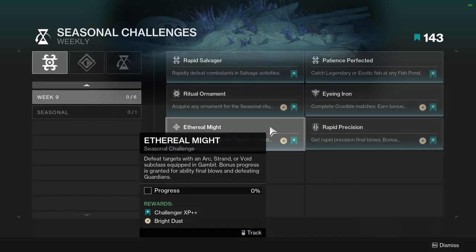Aetherial Might: defeat targets with an Arc, Strand, or Void subclass equipped in Gambit. Bonus progress is granted for ability final blows and defeating Guardians. Not hard. Just use Arc, Strand, or Void. Depending on what class you are, Arc is pretty much universal for everyone — it's pretty good for ability kills, so I think Arc would be the best one for everyone.